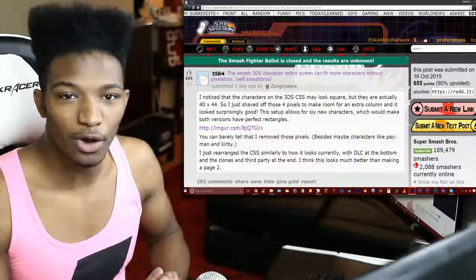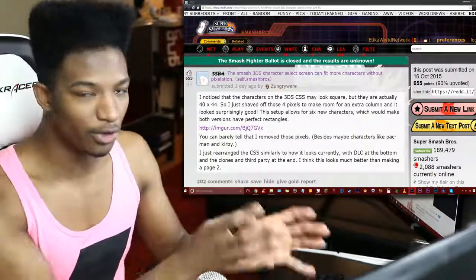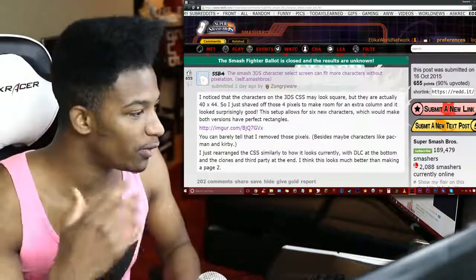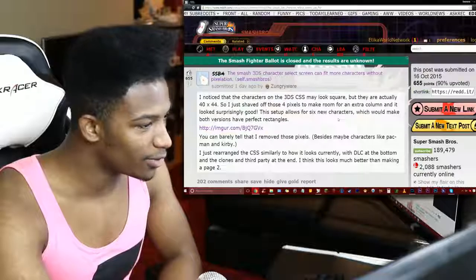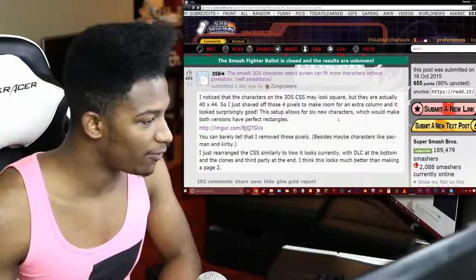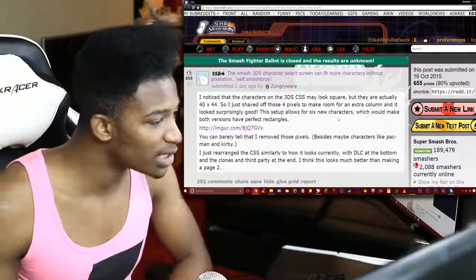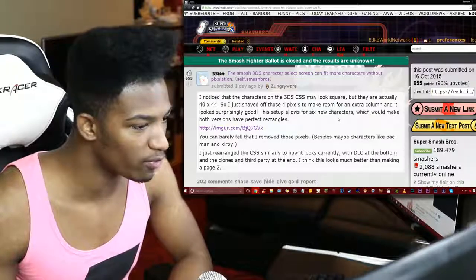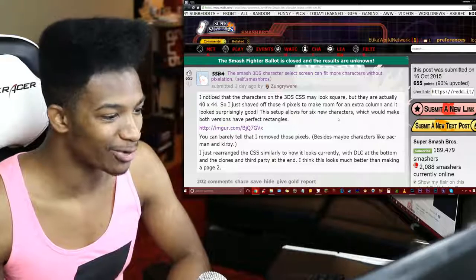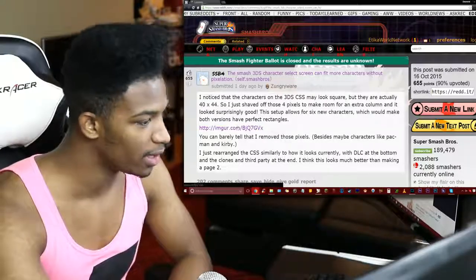So let's get into what this article is talking about, because apparently the character select screen, even though it looks pretty damn full on the 3DS, you can actually fit more characters in there without it being distorted. The characters on the 3DS character select screen may look square, but they are actually 40 by 44 pixels. By shaving off four of those pixels you can make room for an extra column, and it looks surprisingly good — this setup allows for six new characters.